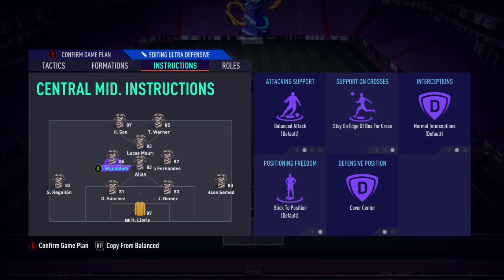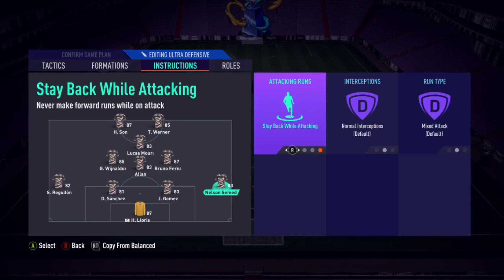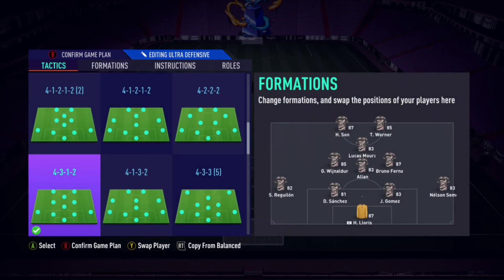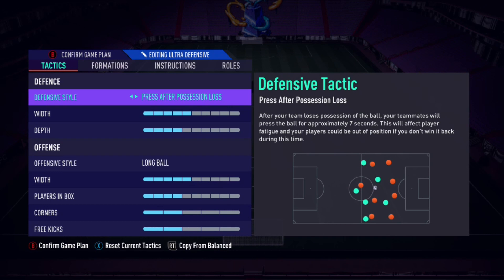Cover centre on your sentinels too. Put your left and right centre mids on stay on the edge of the box for crosses, because the front three are going to be darting into the box — one on the ball, wanting to get a goal — you need someone staying on the edge. Having your left and right sentinels staying on the edge of the box is solid. Sometimes you pass back and work it a bit, and Werner, Son, and Lucas will be darting in. Stay back on your full backs, and comes from crosses on your keeper.